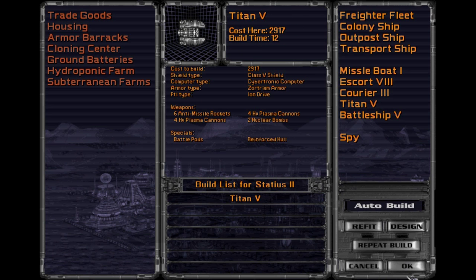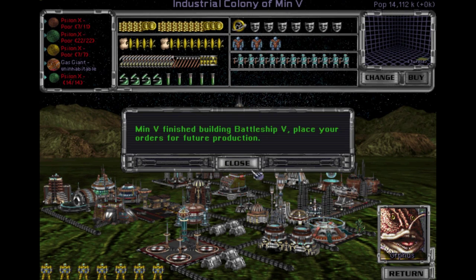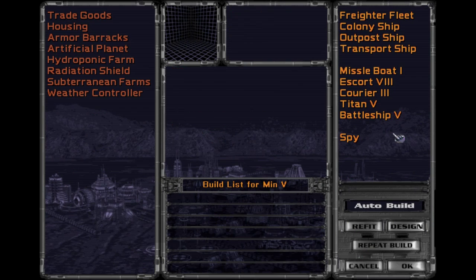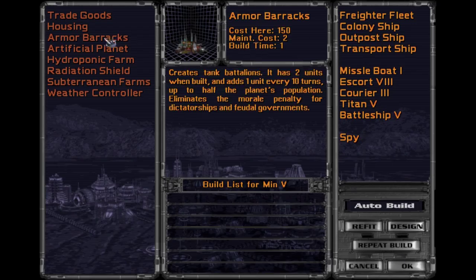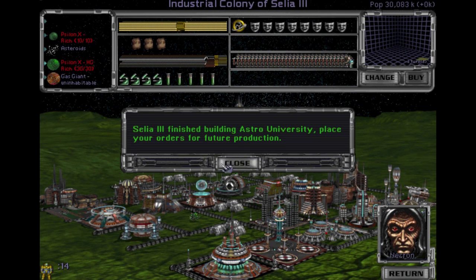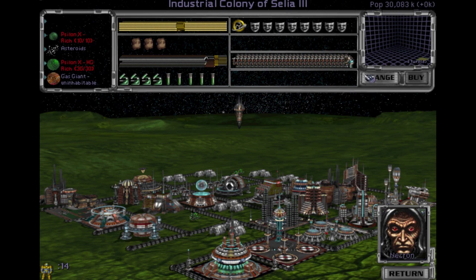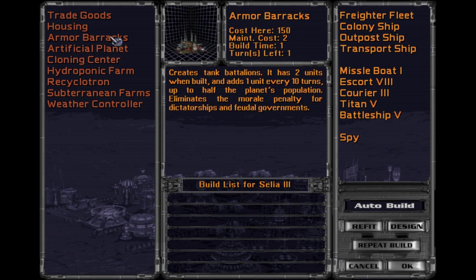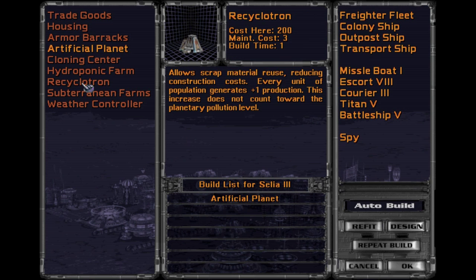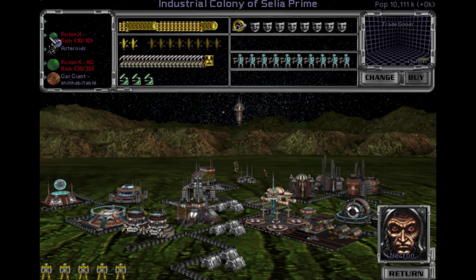They've rebuilt their fleet, so we need to be ready. Also means I need to pull my ships back and build a bigger fleet, most likely — that's the way to go. Artificial planet. Cyclotron. Artificial planet — unless this one's already doing it. Nope, not.